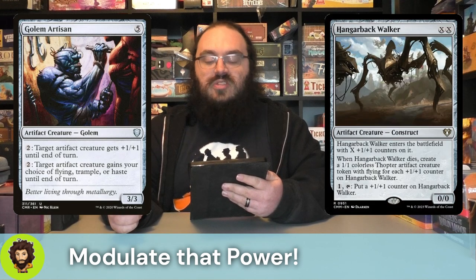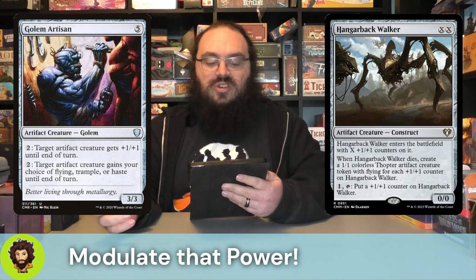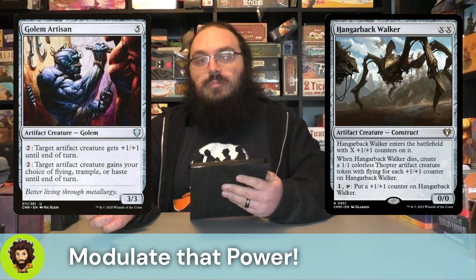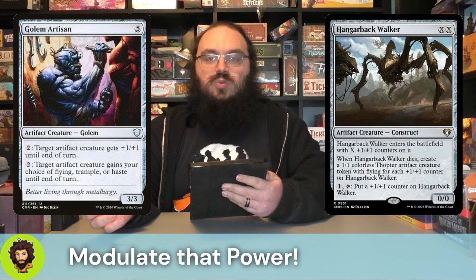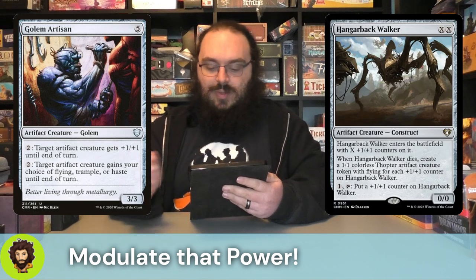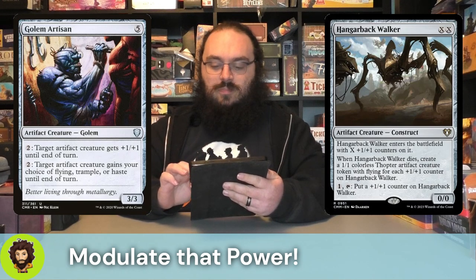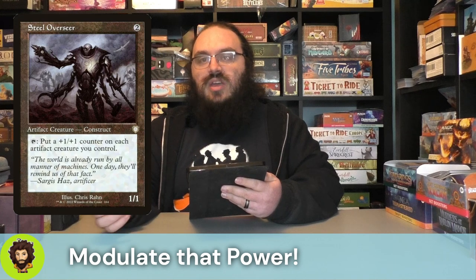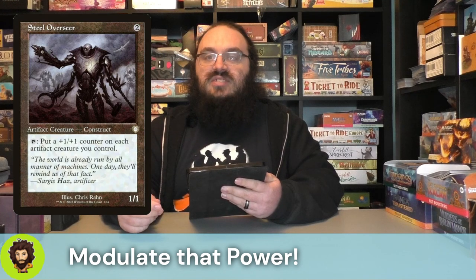Hangarback Walker - another double X creature. They're going to enter with X plus one, plus one counters on them. Whenever they die, we're going to create thopters based on how many counters were on them, which isn't an activated ability, but we can still pay one and tap them down - and in this case, also Marvin - to get a bit more permanent power. What's a pretty strong MVP contender for this stack is Steel Overseer. Basically all of our creatures are artifact creatures, and they get to tap down to put a plus one, plus one on all of them, and that ability passes out to Marvin as well.